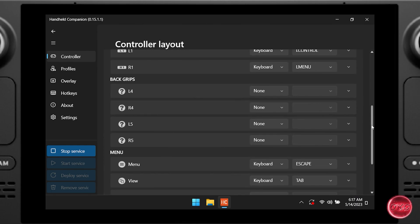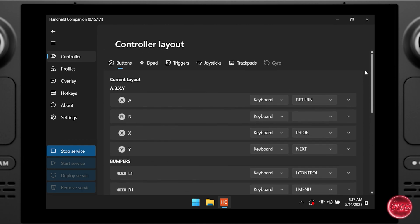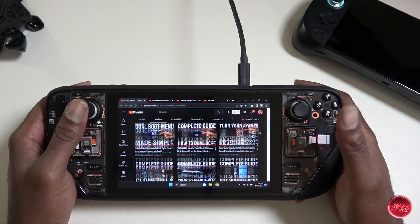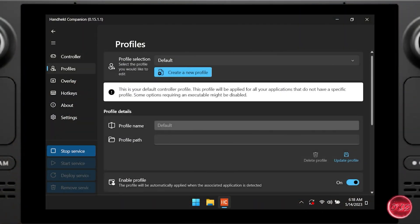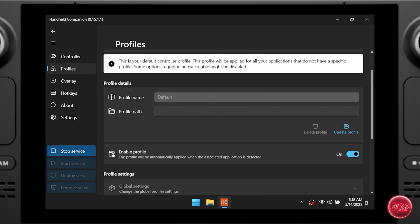On the Controller tab, we can select which controller to emulate — it gives us the option to emulate a PlayStation or an Xbox controller. Scrolling down, we have options for our Desktop Layout controls, which gives us the ability to configure the controller however we want when using it like a mouse on the desktop. For example, if you want to use the thumbsticks to move the mouse and scroll, you can set that up here. You can also bind buttons to keyboard keys.